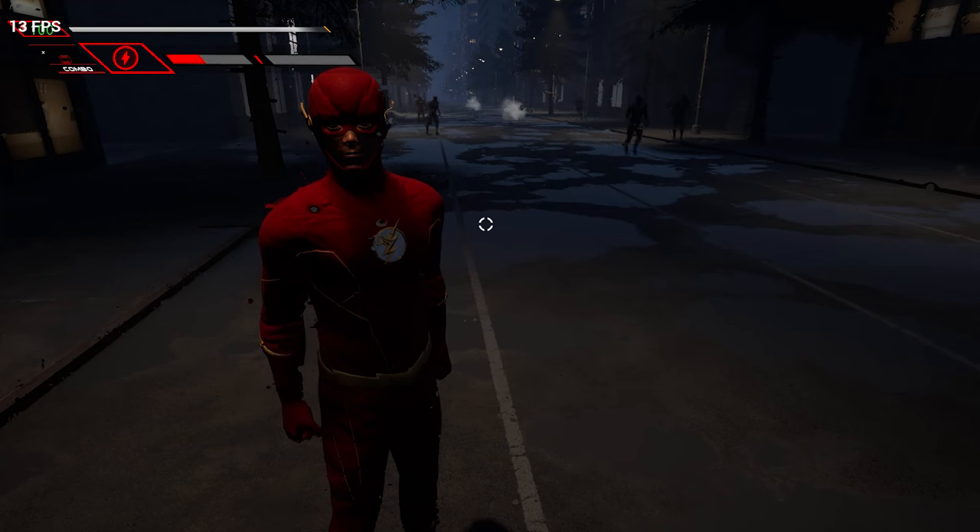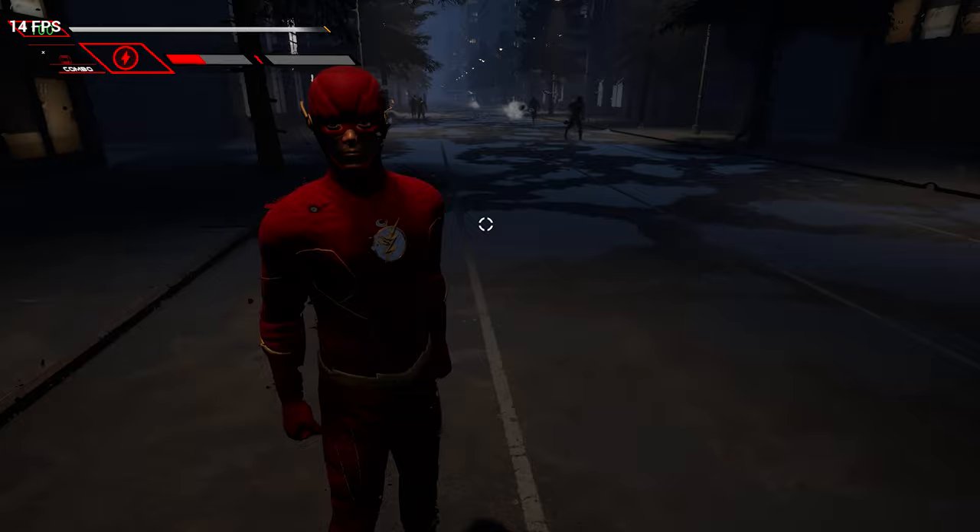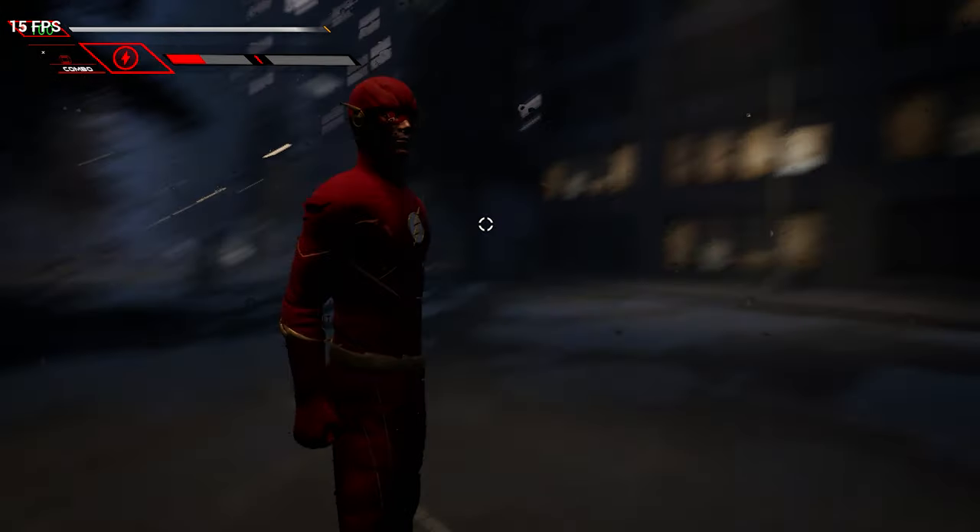In this video we're checking out the new update for Into the Speed Force. I didn't expect it to show up this fast, but look at this - we got a little city in the works. We have some new abilities that I'm going to be going through in the entire video, so if you guys are interested in that, let's do this. We have different trail colors for speedsters, which was already confirmed, and we have a new ability called Flash Time, which is incredible.